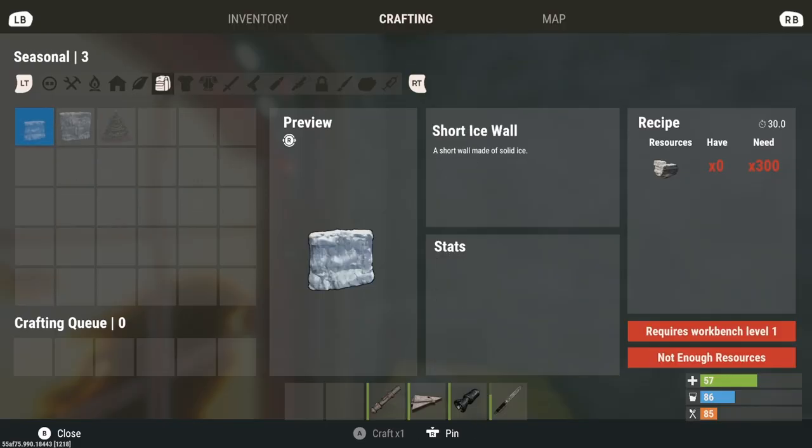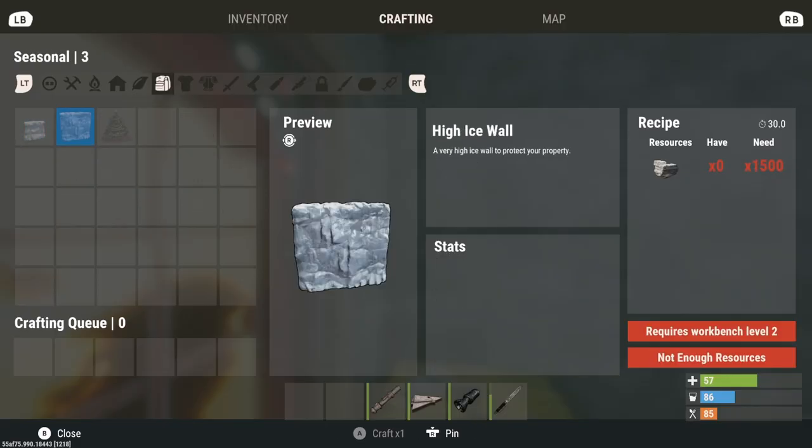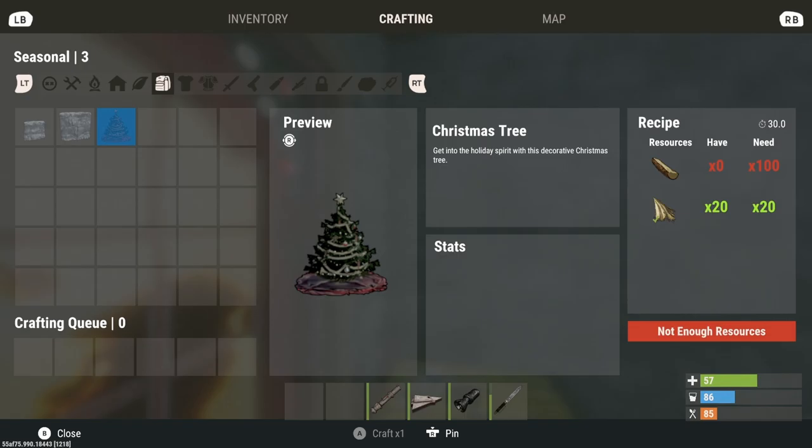You can craft a short ice wall, a high ice wall, and a Christmas tree. That's it. Otherwise, you've got to go to the Christmas gifts.